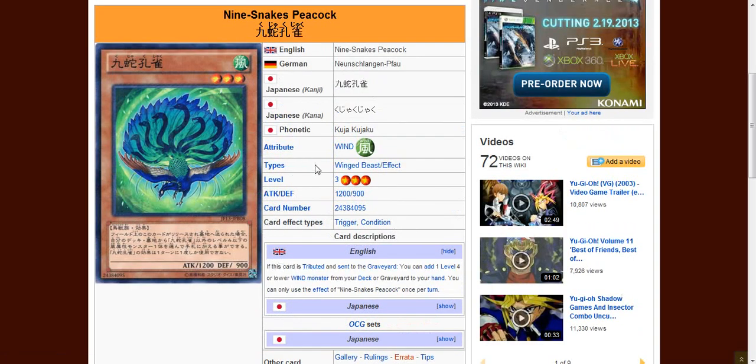It's a level 3 wind winged beast monster. Its effect is: if this card is tributed and sent to the graveyard, you can add one level 4 or lower wind monster from your deck to your hand. You can only use this effect of 9 Snake Peacock once per turn. That's supposedly the English translation, but it's not official yet.